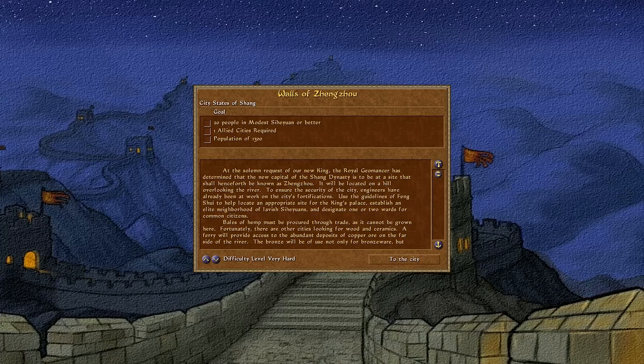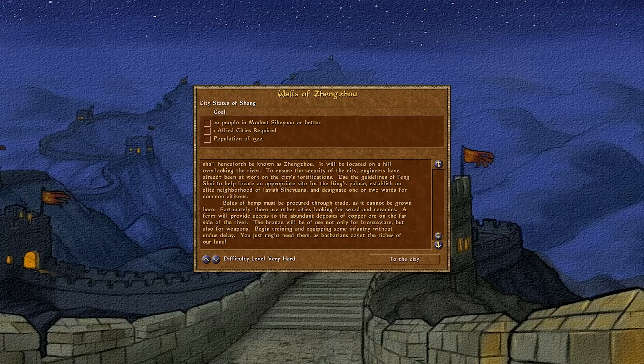At the solemn request of our new king, the royal geomancer has determined that the new capital of the Shang dynasty is to be at a site henceforth known as Zungzhou. It will be located on a hill overlooking the river. Use the guidelines of Feng Shui to locate an appropriate site for the king's palace. Establish an elite neighborhood of lavish xie wands and designate wards for common citizens. Bales of hemp must be procured through trade as it cannot be grown here. A ferry will provide access to copper ore on the far side of the river. The bronze will be useful for bronze ware and weapons. Begin training and equipping some infantry without delay, as barbarians covet the riches of our land.